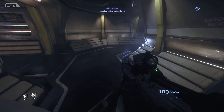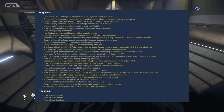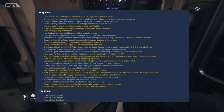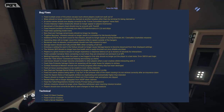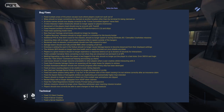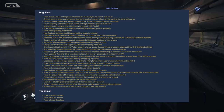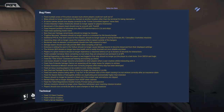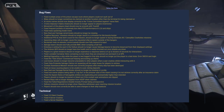There are a lot of bug fixes with this patch. Fixed multiple areas of prison escape routes where players could not vault out. Ships should no longer sometimes be claimed at another location other than terminals. AI victim nature is now displayed correctly in the crime committed against name field. Two extra Odyssey 2 Alpha suits should no longer appear in players' inventory. Movement of the player head should now be smooth with TrackIR.